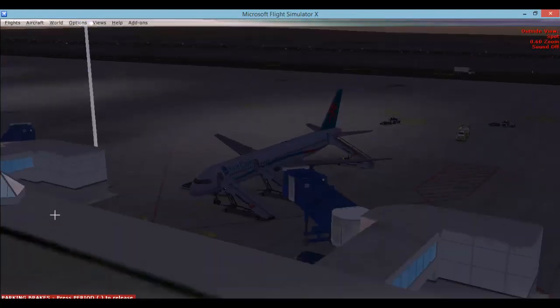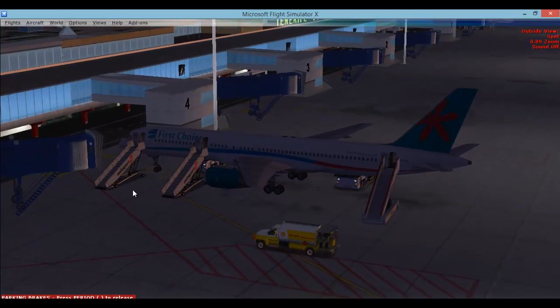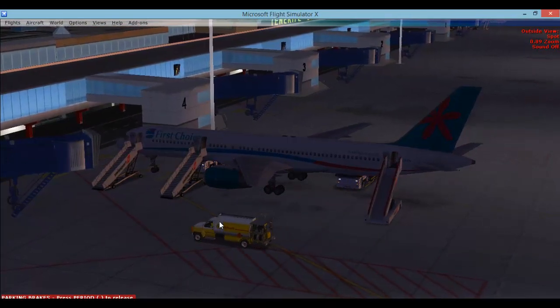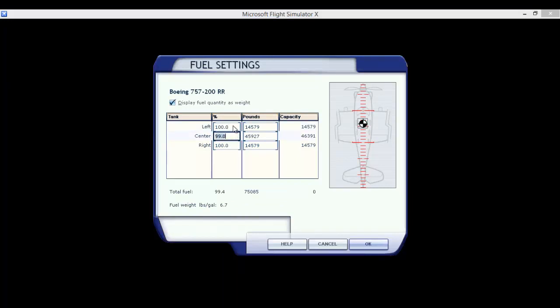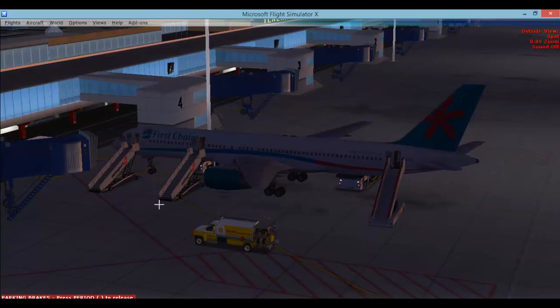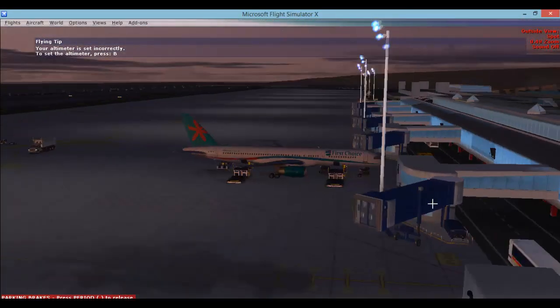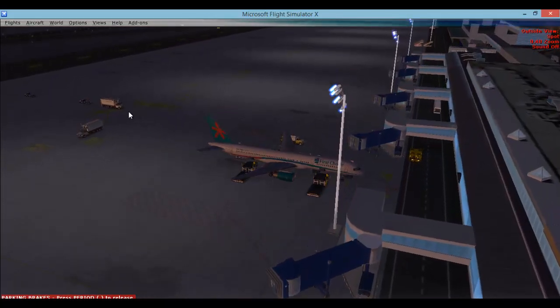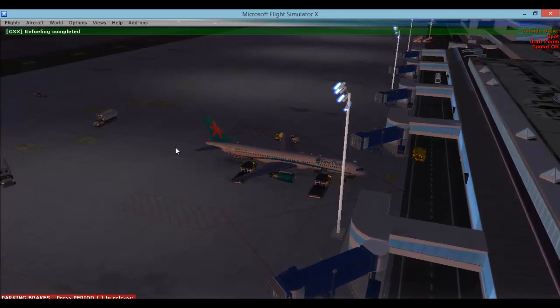As you can see the refueling truck is here and very shortly it will pop up with the refueling screen. As you can see it has pulled up with the refueling screen - we are going to put this down to minimal. It has been refueled. Now the catering cars are on their way round and here they come. Refueling has been completed.